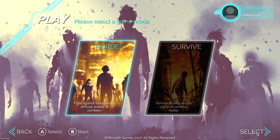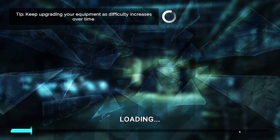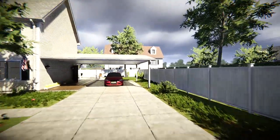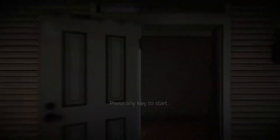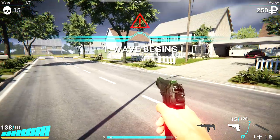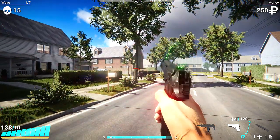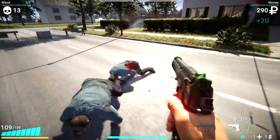We'll jump into Horde Mode first, and if you're familiar with games like Killing Floor 2, you may see some pretty striking resemblances. At the very start of the match, the camera will fly through and give you kind of an idea of what the map looks like. The game itself actually looks pretty good — it's done very well. However, the gameplay itself is not so much. Unlike Killing Floor 2, where you'd encounter a boss character at the very end, on this you definitely won't.